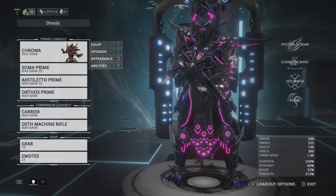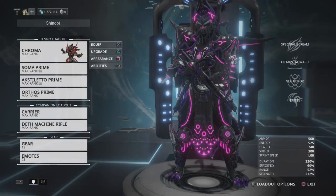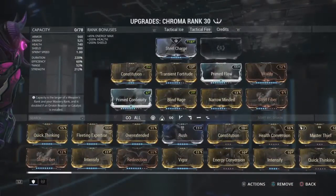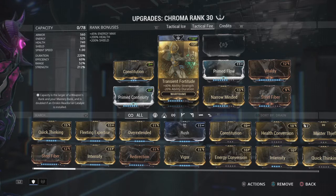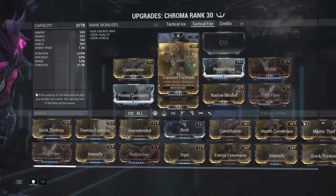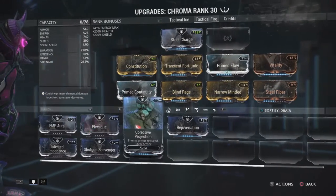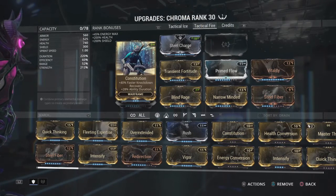We're going to show you how to make any weapon sortie viable. I want to say you can do this in regular missions too, but I'll focus on sortie because some weapons are only sortie viable and not generally endgame viable. So we're going to use Chroma with this build. I got this from Tactical Potato — he was just covering the Chroma build itself and not really what it could do for your weapons. The build uses Steel Charge, and he uses either Corrosive Projection or Energy Siphon.